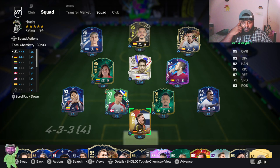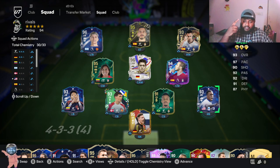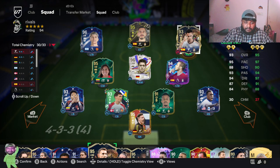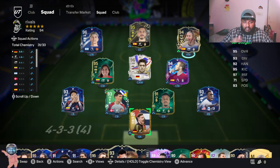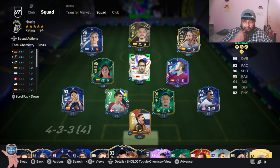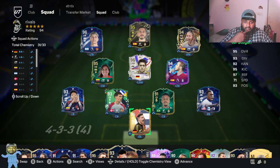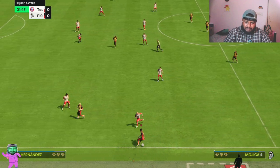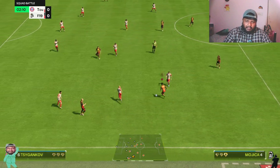This is the same squad we used in yesterday's video while playing Timothy Weah. We'll use the same squad — just remove Vasquez and bring in Mojica. Apart from that, we'll use the squad and see how it is. Johan Mojica — pace, like I'm not complaining about pace. He's too rapid to even handle. The pace is really good, and crossing is actually pretty good too.